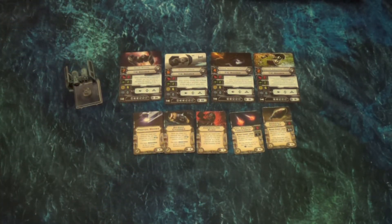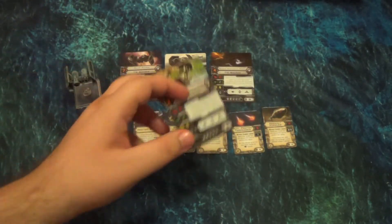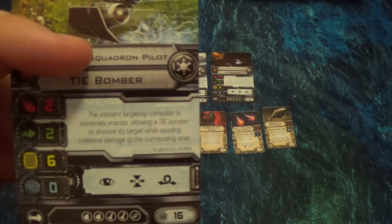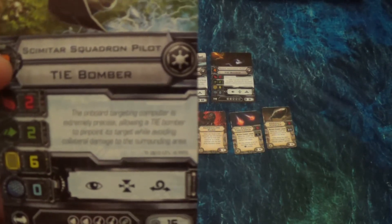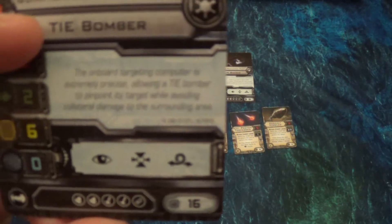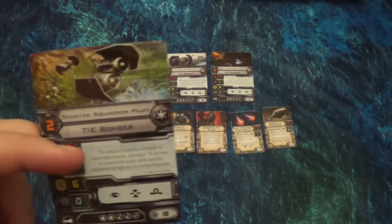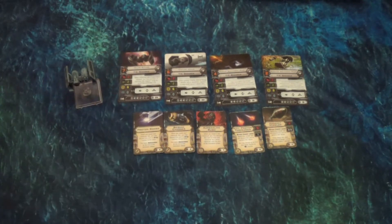Like all the other miniatures, it's very high quality. The TIE Bomber is one of the heftiest TIEs with six hull. It still has two evade, but zero shields — same trademark no shielding, but much more hull than normal. As you can see at the bottom, it's got a ton of payload: two torpedoes, two missiles, and a bomb it can carry. That's pretty much what the TIE Bomber is known for — its massive amount of payload. You have a generic two pilot skill, a 4-skill Gamma Squadron, and then we get into the named pilots.